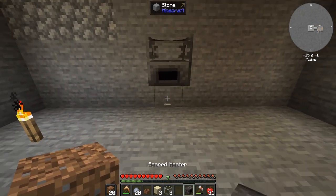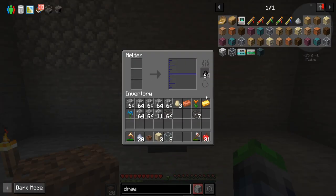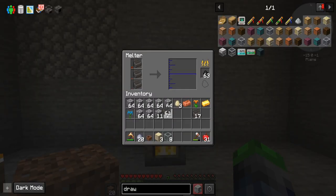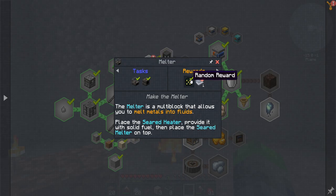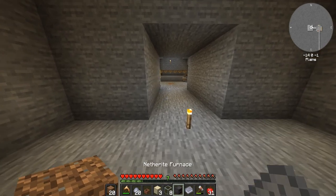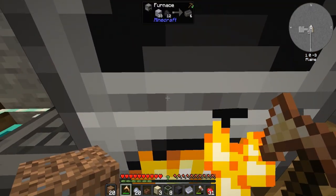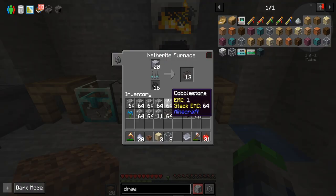So here we go — this goes here, this goes here, we put coal in. We can put mini charcoal in here, that works. Cool beans, so now we can smelt things. Let's heat these bad boys up. Quest line — we did it. I got the puny smelt. What? We just got a netherite furnace? Okay, that is a little ridiculous. I mean, I'm not really going to complain, but that's amazing — that will really help us forever.